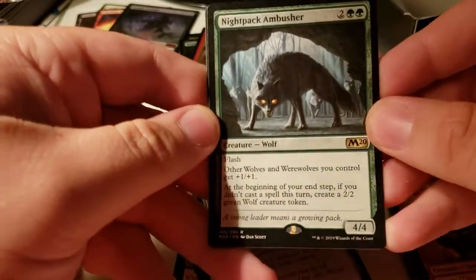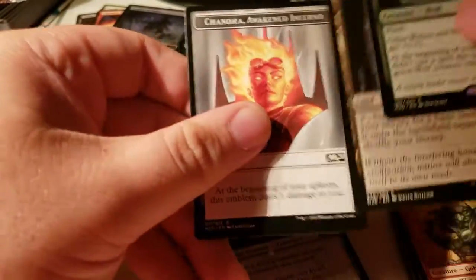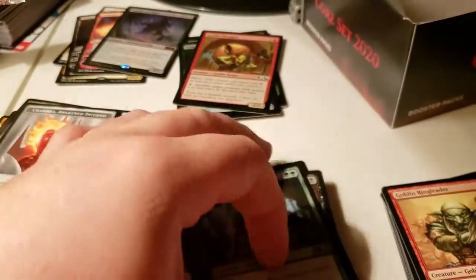And then Nightpack Ambusher, Falling Wilds, and Shondra, Awake and Inferno. Well, didn't get the Planeswalker that I wanted, but I think we did pretty damn good.